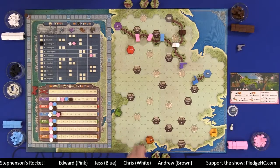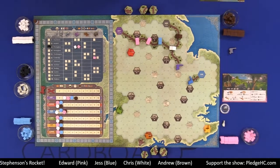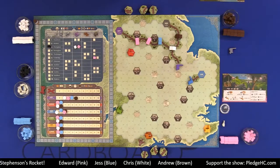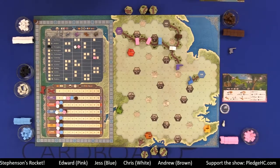When gray goes away, that's the second trigger for the end of the game — when six of the seven companies go away. Scoring happens in order: connect to a city, connect to a town, then merging, in case multiple things happen on the same action.